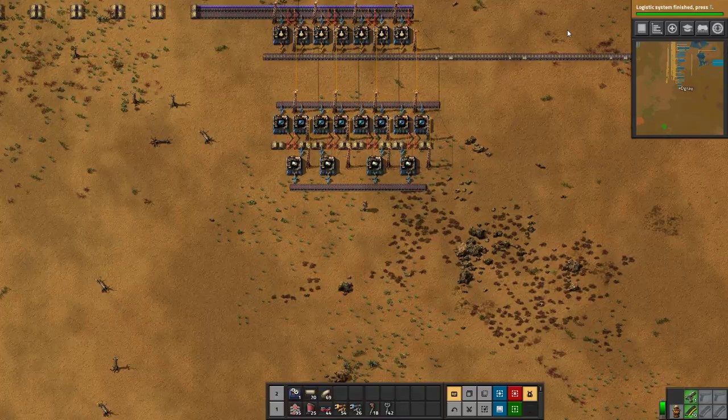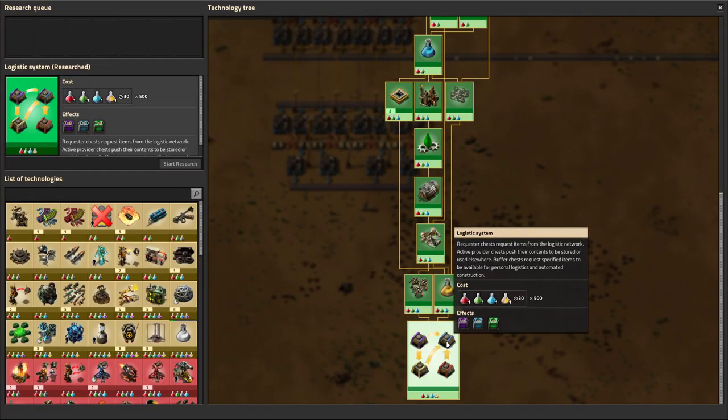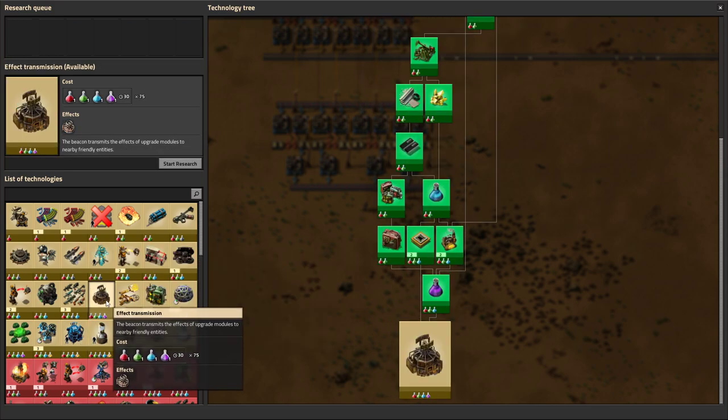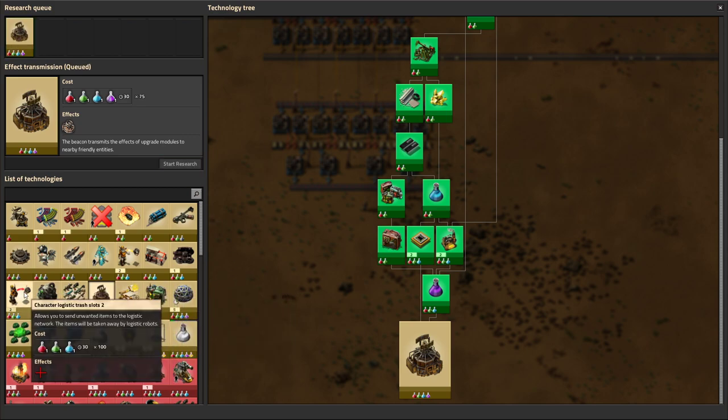Now the logistics system — we could actually go directly into this right now, but I kind of want to finish our main bus build and launch a rocket without robots. I think that could be quite cool for you guys to see. So let's just go with that for now. Have to get a few beacons — might be good — and research a few more things here and there.